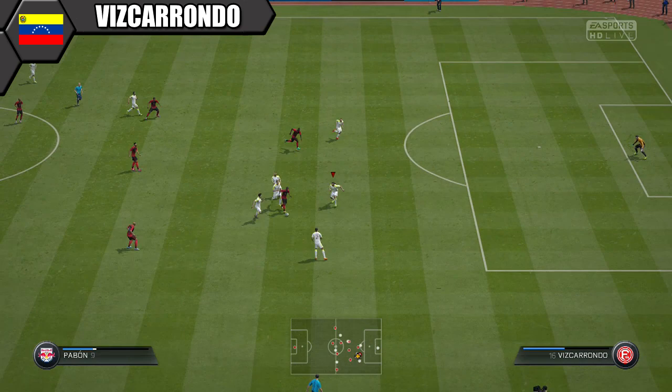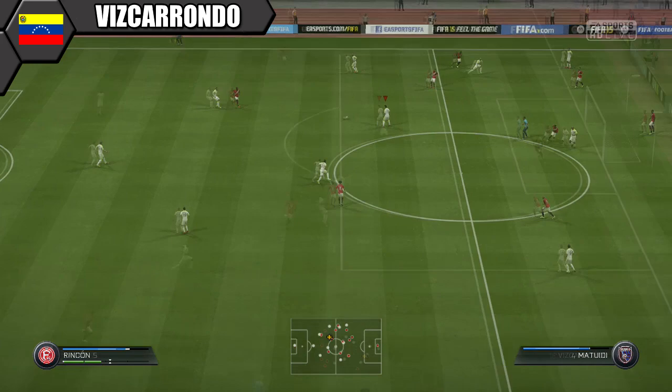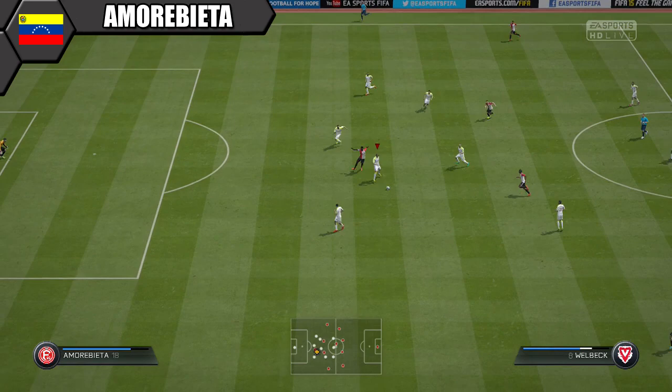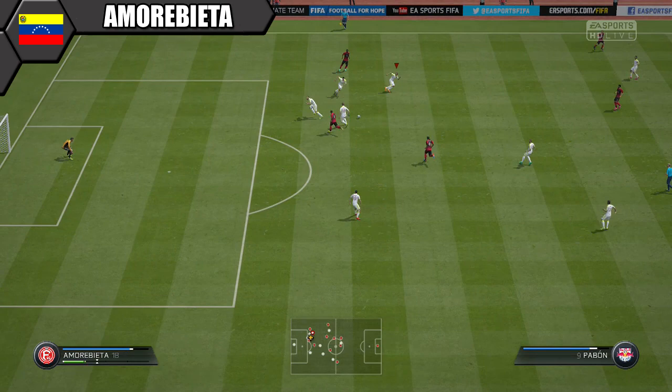In the Venezuela team they're not blessed with a lot of pace at the back. With Vizcarondo and Amore Bieta, the pace is in the low 30s, but they're not actually that bad once you get used to them — pretty solid with great strength, real rocks at the back. If you press too high with your centre backs you will get caught out on pace. Don't contain too much with them, don't pull them out of position. If you learn to defend with these two it will improve your overall defensive game.